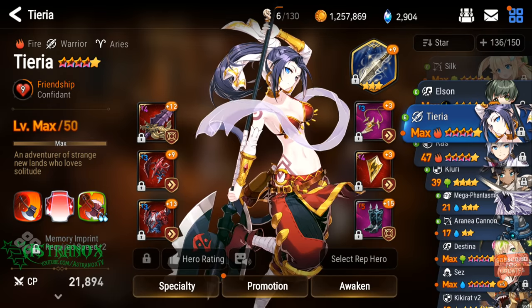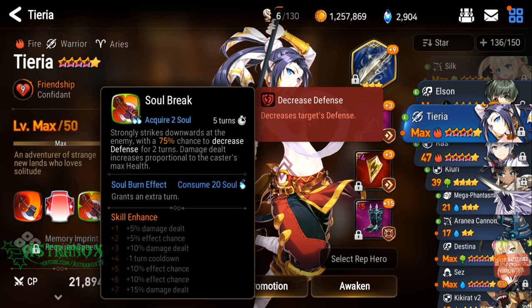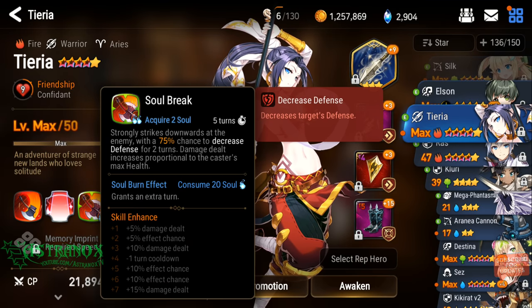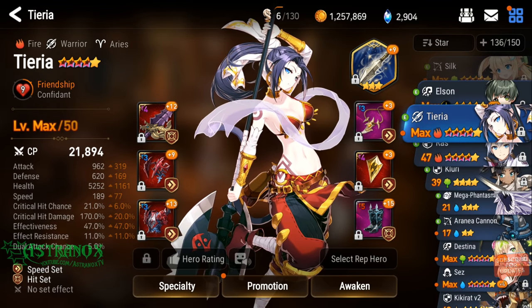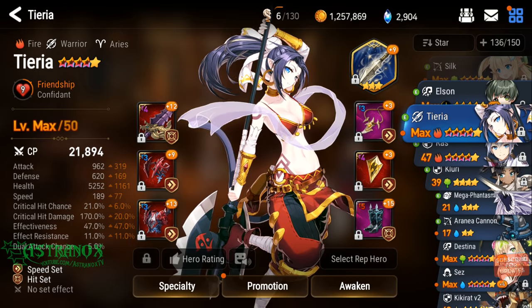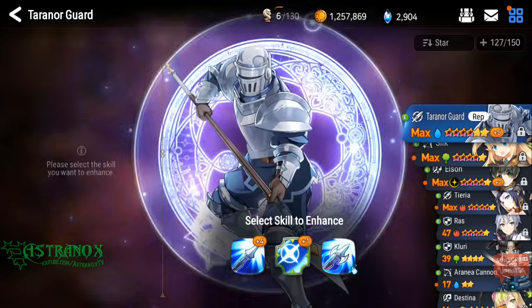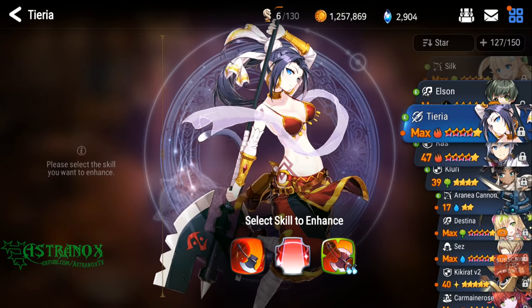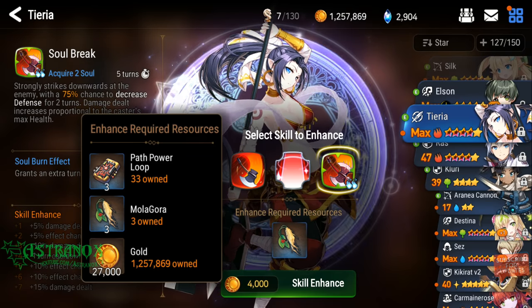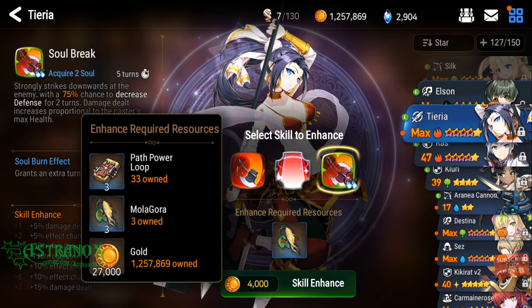I wouldn't use my resources on her — she's very useful in PvP as well. If you have 100% chance to land defense down, assuming you don't get resisted, if you don't have enough effectiveness or they have effect resistance — it's too big of an investment. The minus one turn — okay, it's Pad Power Loop, easy to farm Mola Gora.